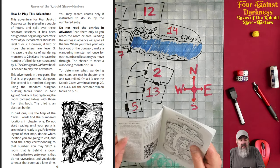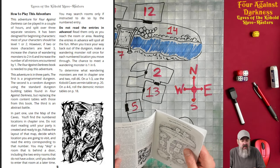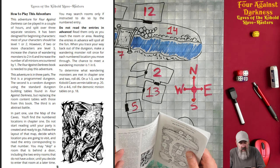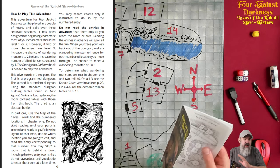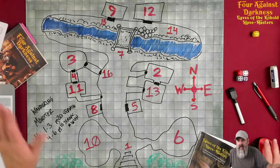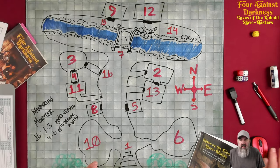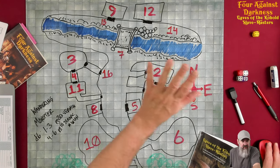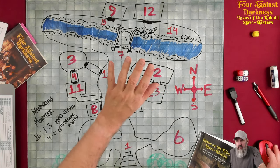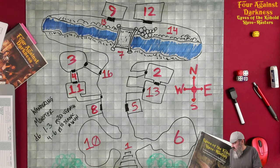However, if two or more characters are level three, increase the chance of wandering monsters to two-in-six and increase the number of minions encountered by one. The Four Against Darkness book is needed to play this adventure — which we obviously have. I'm going to use the PDF for the base book on screen and keep the module PDF off screen, since I printed it.